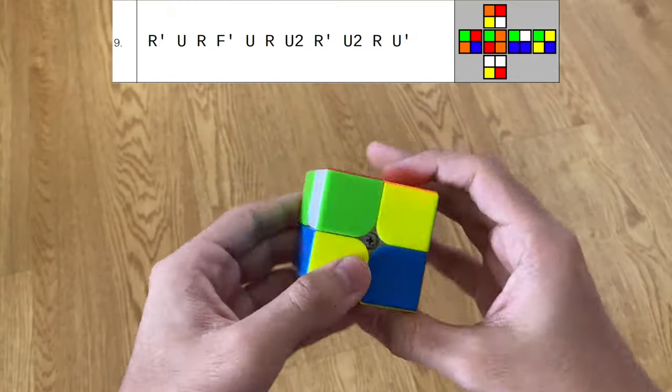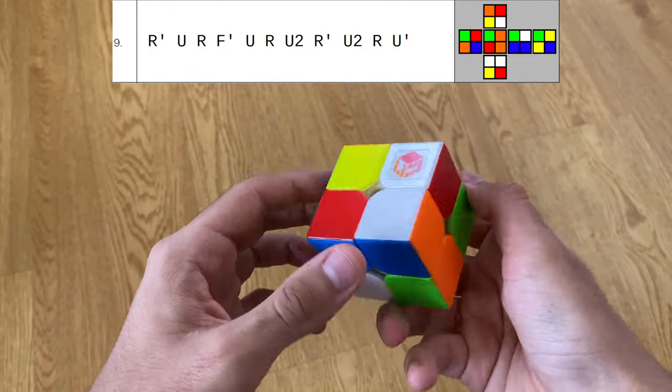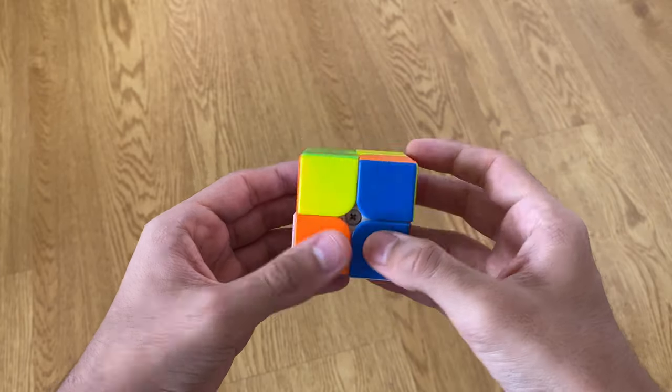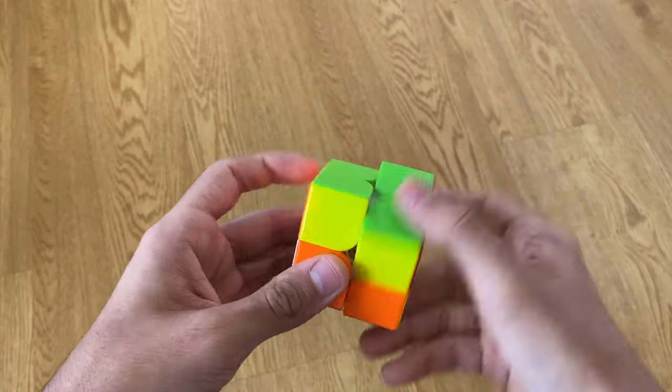On scramble nine, the best thing I can spot is four moves into an Ortega PBL on blue. You can do U' R' U', then instead of just doing the last R', cancel into this Ortega case by doing R U' B2 U2 and then finish off.